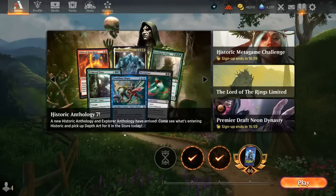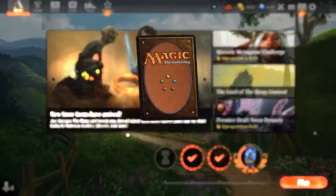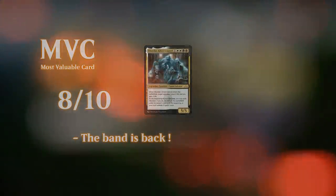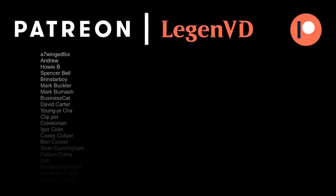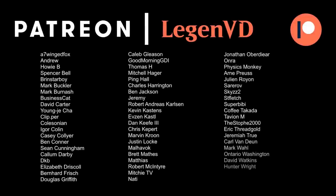Quite pleased with how our Obzidat deck turned out. It's a deck you can build in a few different ways — a more controlling approach using Obzidat mainly as a win condition, or more life gain synergies, which is what I chose. I think it's interesting and a bit different from other black-white decks that tend to be pretty controlling. That's going to do it for today's gameplay. Want to thank you for watching, hope you enjoyed, and as always have a nice day. Thanks to all my Patrons for being part of the channel — you can become a Patron yourself at Patreon.com/LegendVD.